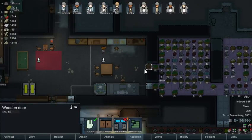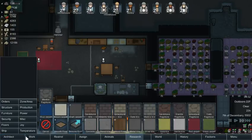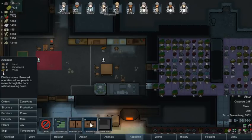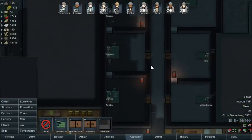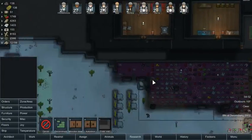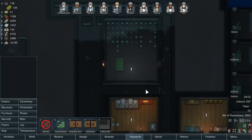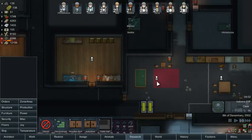This door right here I'm not a fan of — it's traditionally slow. We do have six components, so what I'm going to do is put in an auto wooden door which is super fast. We're going to have to wait till these guys get out of bed. Not really lazy bums though — they've been doing a lot of work, so they have a right to their sleepy time.